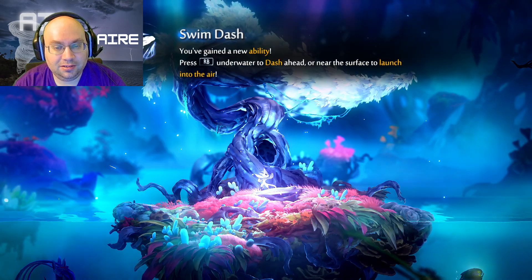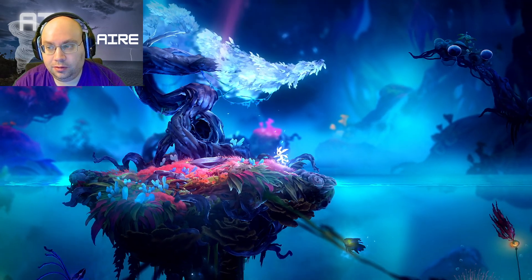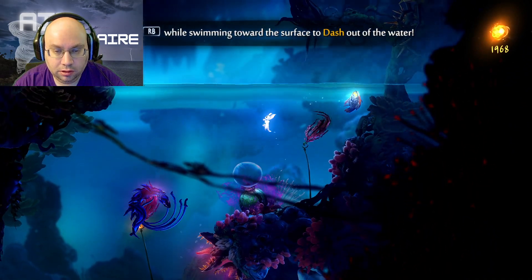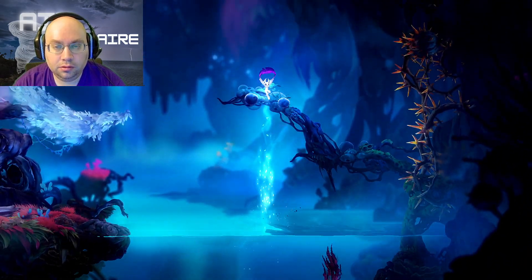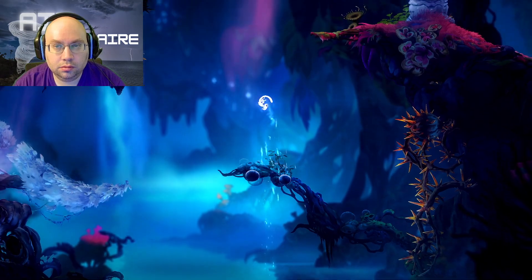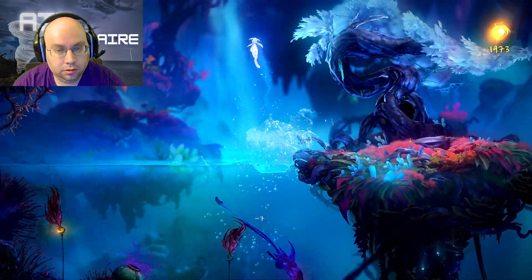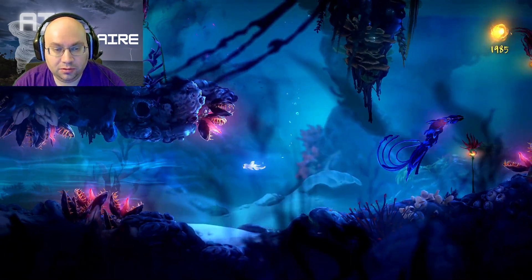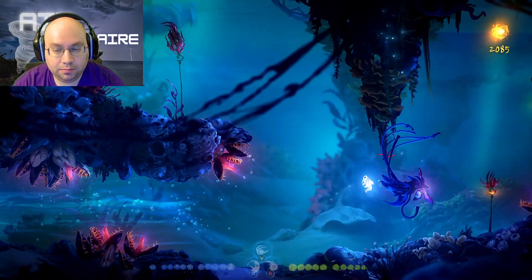We'll see what it is in just a second — it's called Swim Dash. So just like dash, but underwater. Instead of relying on those guys — dash kind of works like an attack where you can blast through these guys and finally start doing some damage underwater. And you can actually get through these areas that are kind of jettisoning you.